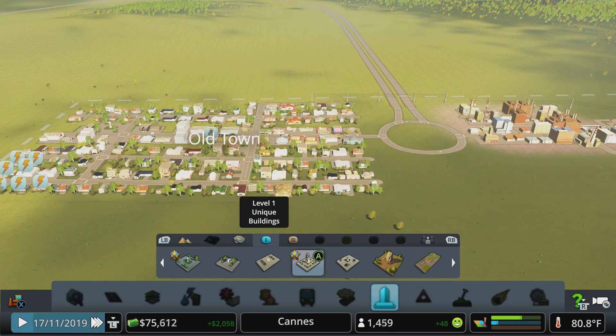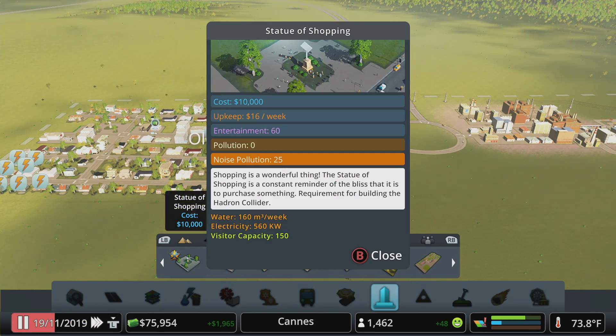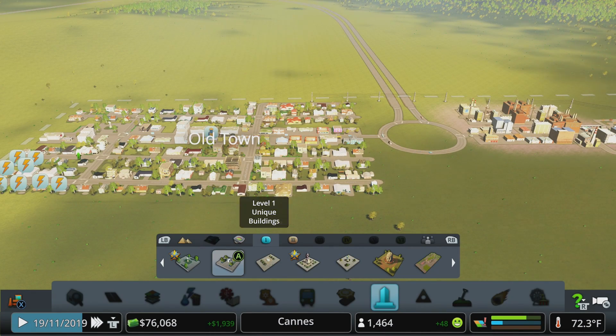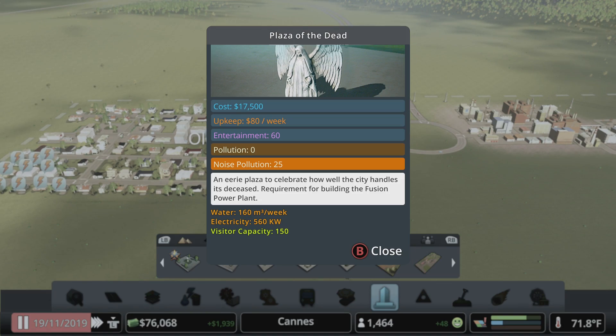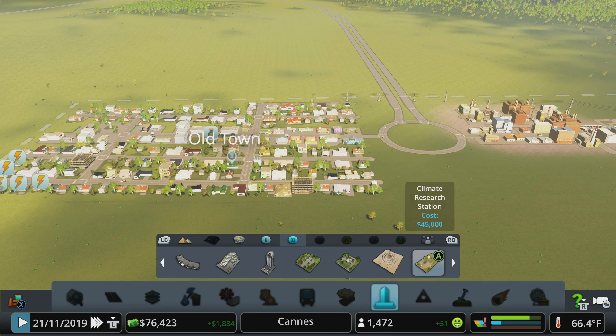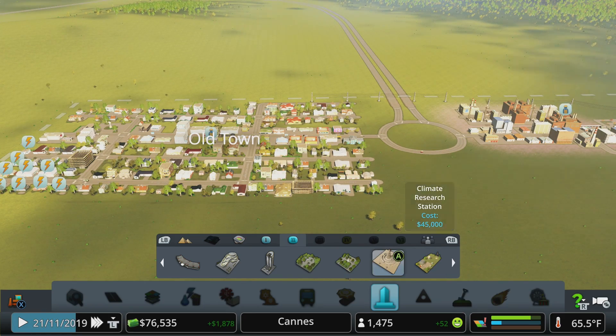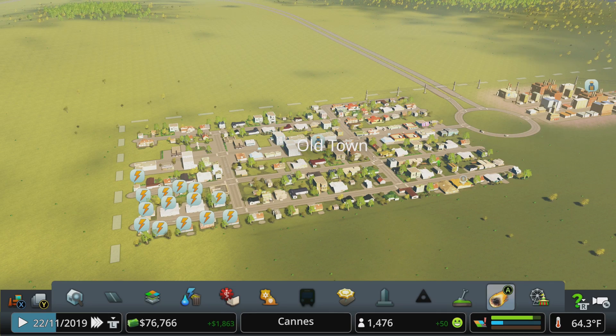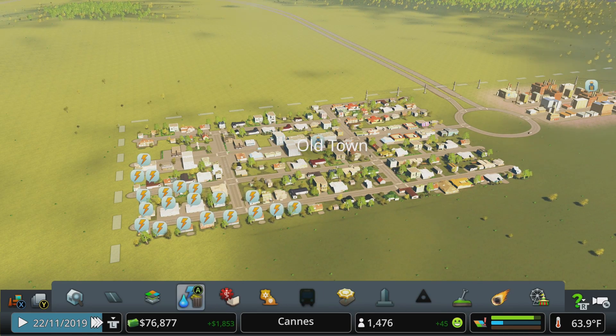Each monument you eventually want to drop into your city has requirements at each level of unique buildings. For example, one building is a requirement for the Hadron Collider educational monument, and another is required for the Fusion Power Plant. So every level of unique buildings contains certain buildings required to eventually build the monuments. In a perfect world you want to drop all these in when you can, but they are very expensive and get even more expensive.